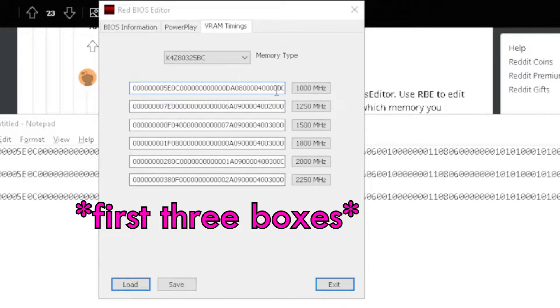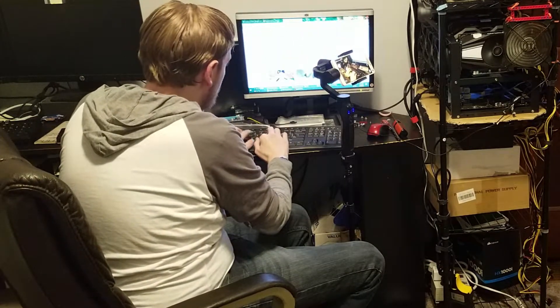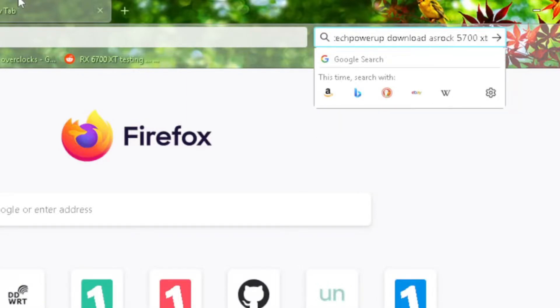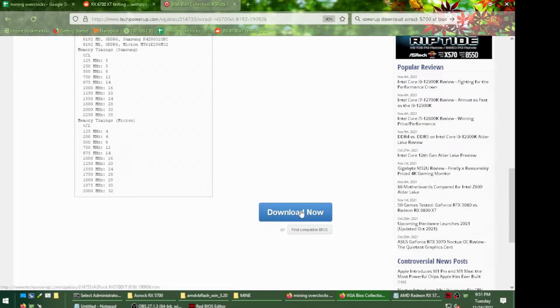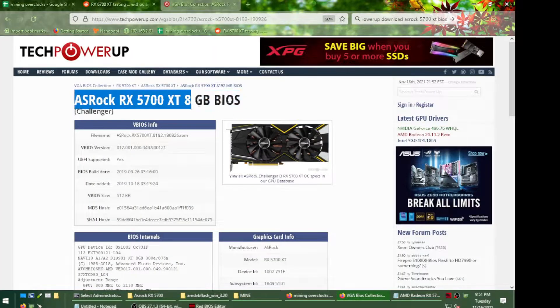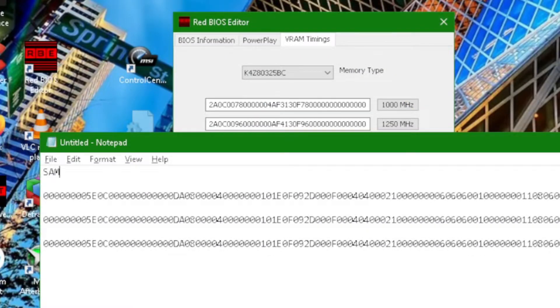First thing you do is make sure the first two boxes look like a 6700 XT's. You can find BIOSes on TechPowerUp — search for, say, 'ASRock 5700 XT BIOS'. I inspected a few BIOSes and most of them have the same numbers. If they don't, grab the 5700 XT from the same manufacturer. Basically make sure this is a 5700 XT BIOS and then copy-paste the first three numbers from both Samsung (e.g., K4Z...) and Micron (e.g., MT6...) memory entries.